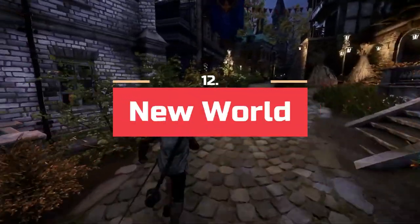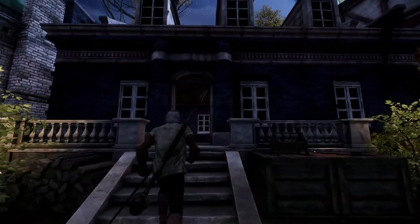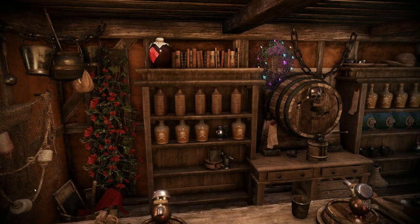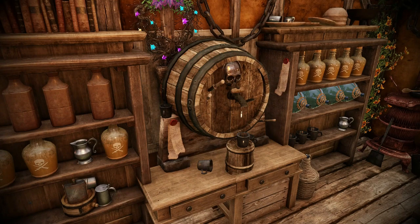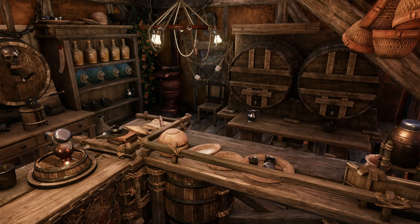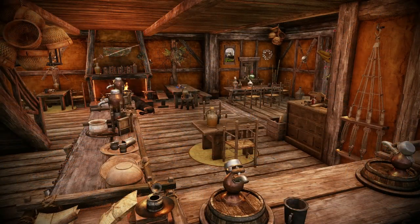New World is in 12th. New World has had a rough time since its release last year, but it can provide a lot of fun for fans of open-world MMOs or survival games, and it has many great features. Owning a house in a town can be a great source of immersion and give a feeling of community, as you might have to help defend the town from opposing factions or risk losing some of the benefits of being a citizen. Trophies can also be used as decorations that will give you bonuses, and having extra storage in your house is always great. You can choose to live in a small cottage or a large mansion, and there are many customization options available so you can make your home look however you want.